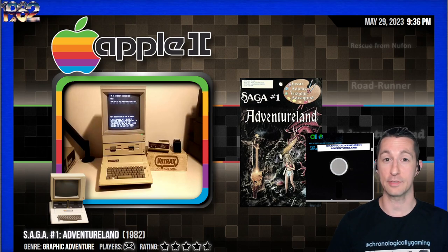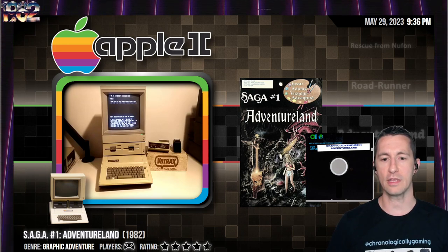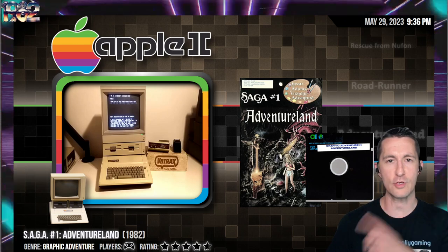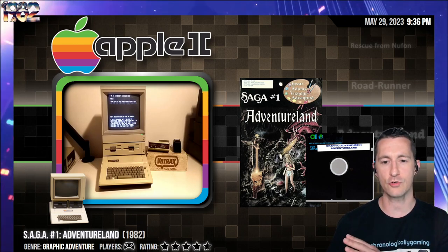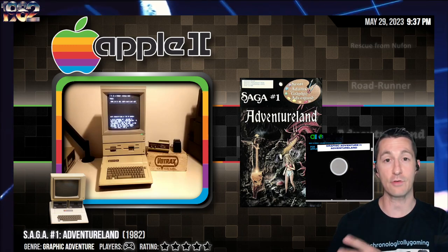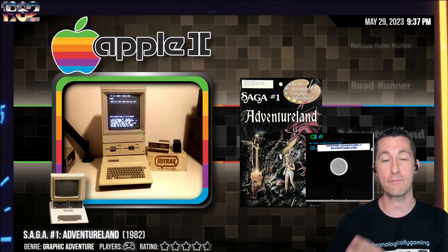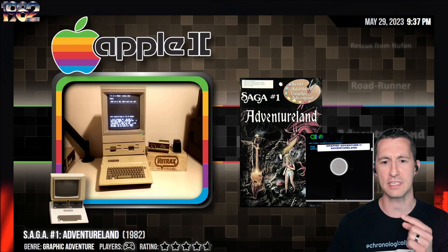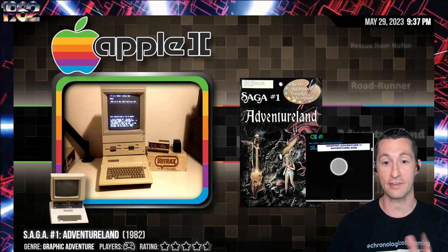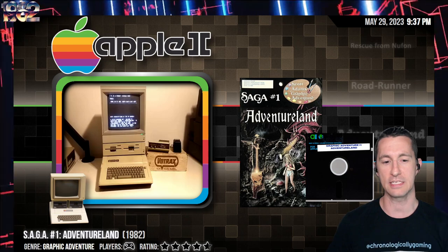We're on the Apple II and this is Saga No. 1, Adventureland. Before we go into this: Saga No. 1 Adventureland is just a remake of the original Adventureland by Scott Adams. He had a text-only adventure game called Adventureland that started the whole series we've been trekking through. Now in 1982, this is the very first time he remade it. So it's one of the first times we've seen a remake of a game — a remastered or redone version. They took the original text-only game and turned it into a graphic adventure game, putting graphics in it. It's called the Scott Adams Graphic Adventure, or SAGA. This is No. 1, Adventureland.